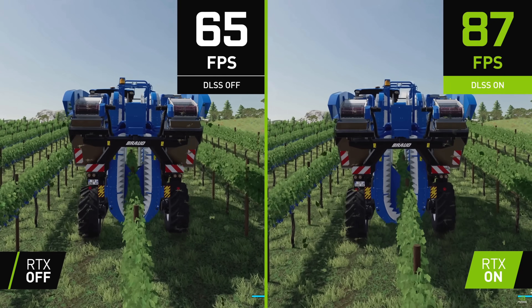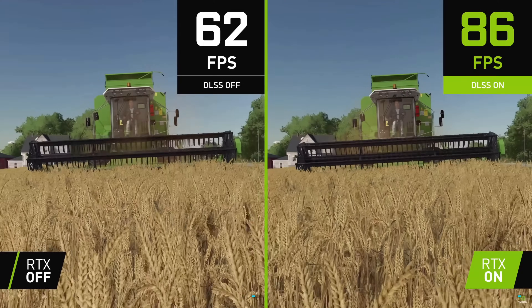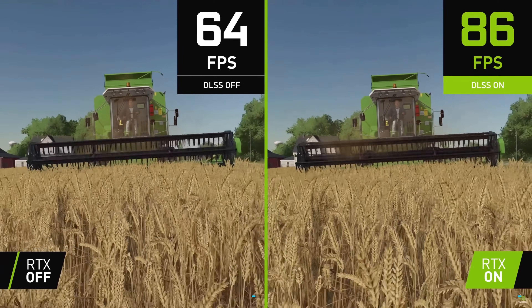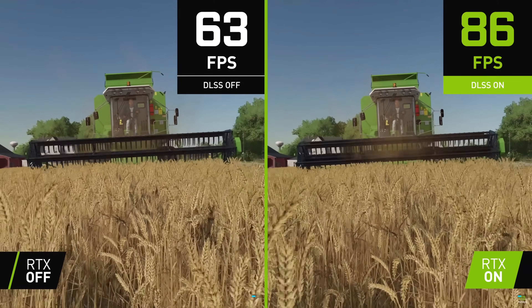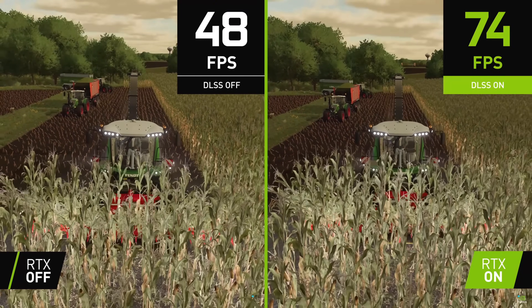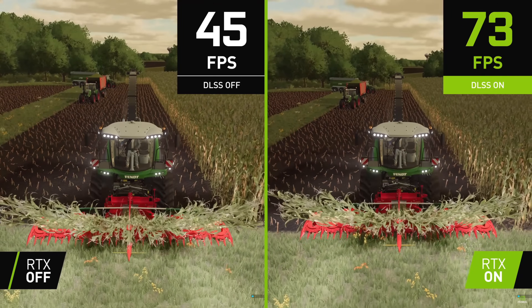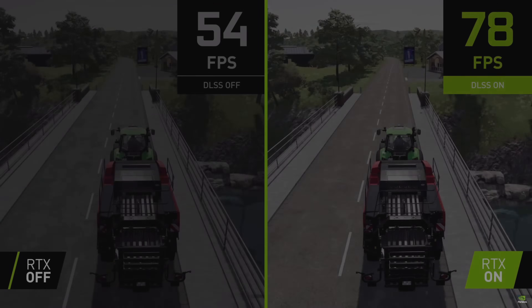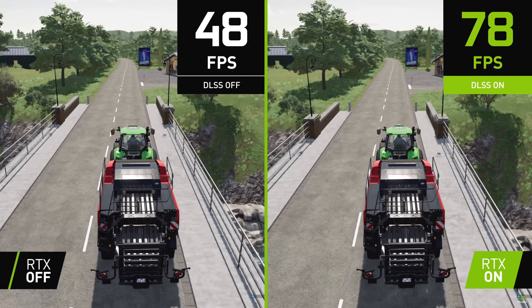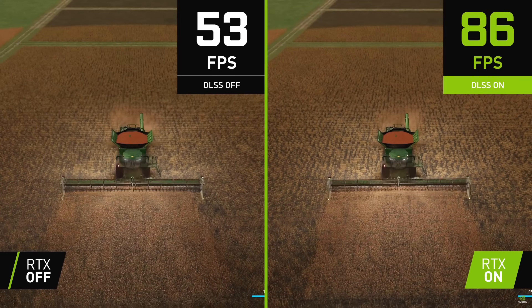DLSS and DLAA work in a similar way, but DLSS is for acceptable image quality with big performance gains, while DLAA is for high quality at native resolution. You've probably seen these two modes — performance and quality — in newer games like Forza Horizon 5 and the recently released GTA Trilogy Definitive Edition. These settings can be changed back and forth, giving you the best gaming experience for your situation.